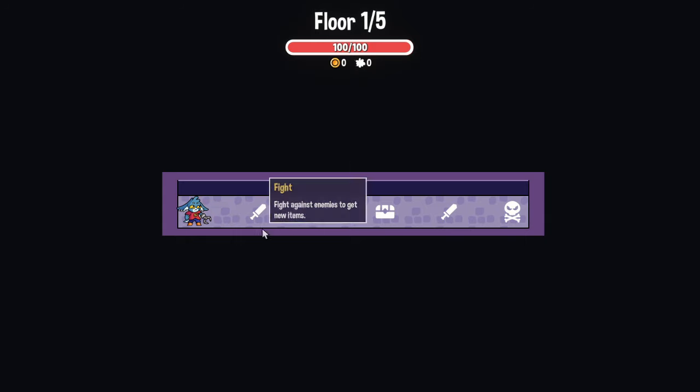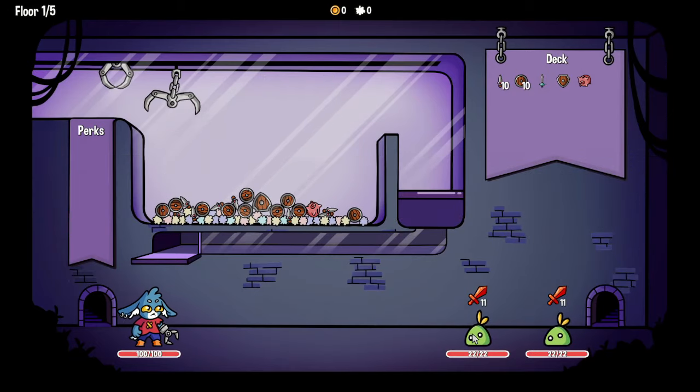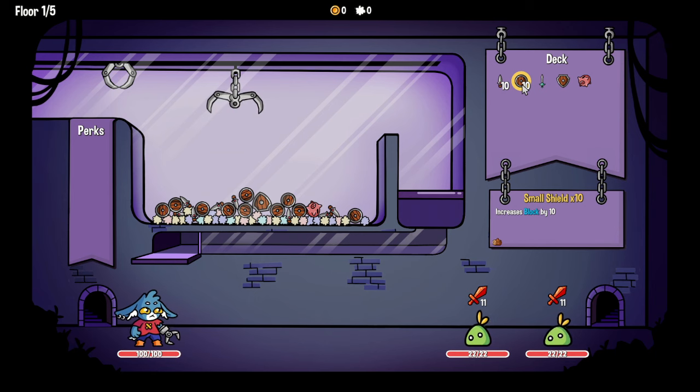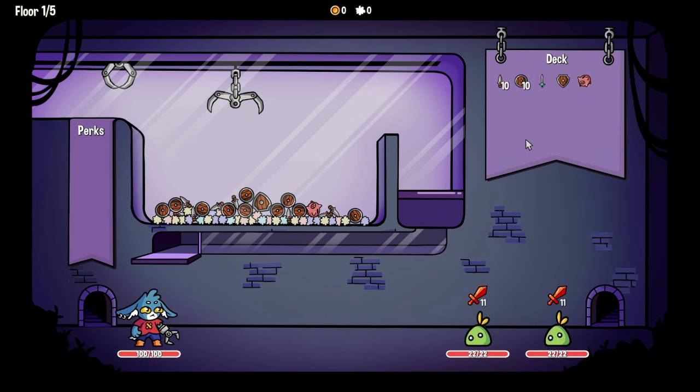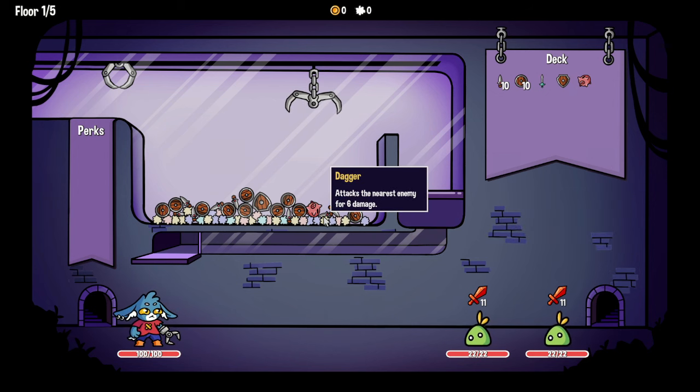So here's the claw machine part of it. We're gonna attack for quite a lot. Small shield blocks 10, big shield blocks 15, double the amount of block when picked up alone — so it does help to try and pick things up on their own. That one does double damage when it's picked up alone. Let's try and grab a shield, a dagger, and the money — because the money only activates once per fight.